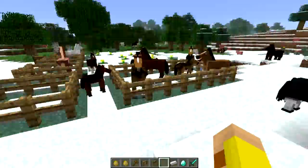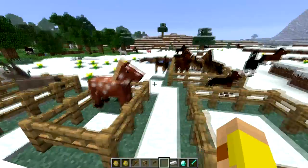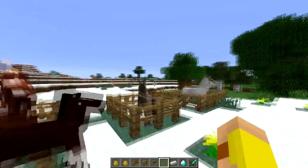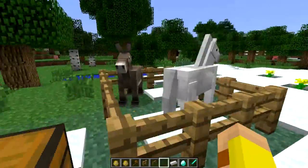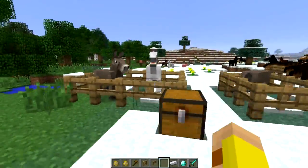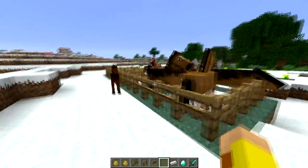The first and most important part — because you can't really do anything else without this — is simply being able to tame a horse, mule, or donkey. These are horses; you can tell by the length of their ears. Here's a donkey, and there's another one. I'll be showing you how to make a mule in the next video, because they don't spawn automatically — you have to breed them.